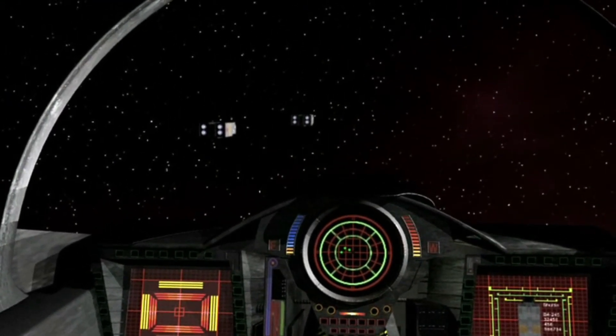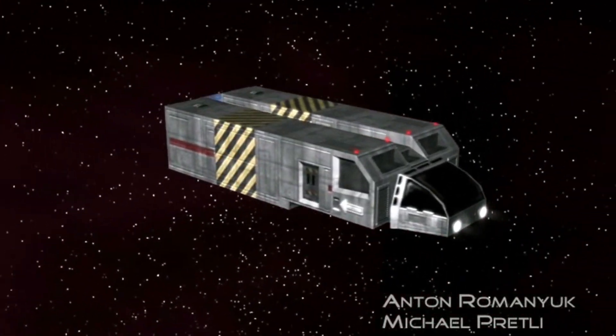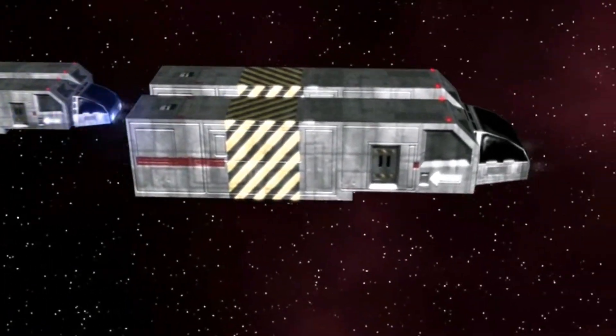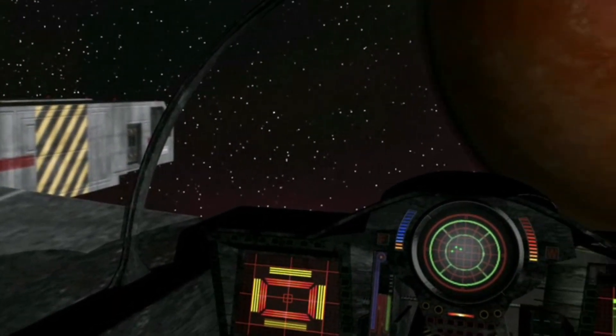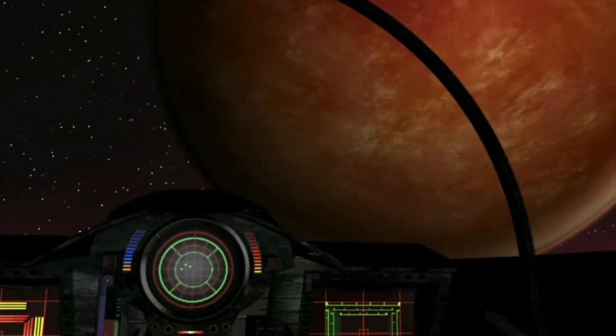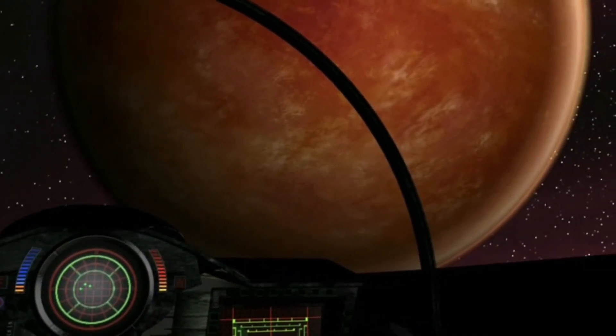This is shuttle Bravo Sierra 8-0. Our little convoy is bringing you some new trainees. Good, we've been expecting you. Welcome to the Oberon system. It may not be the end of the universe, but I swear you can see it from here. But it's a good place to keep the rookies out of trouble.